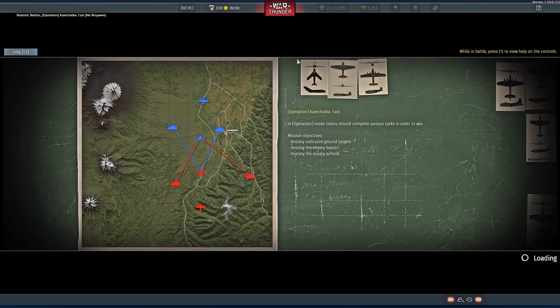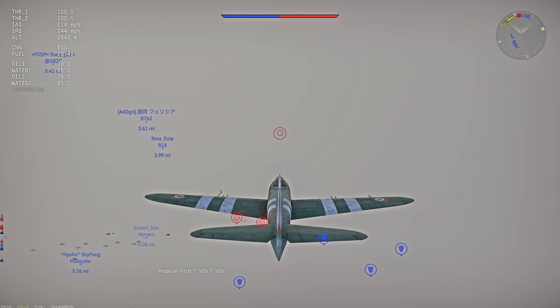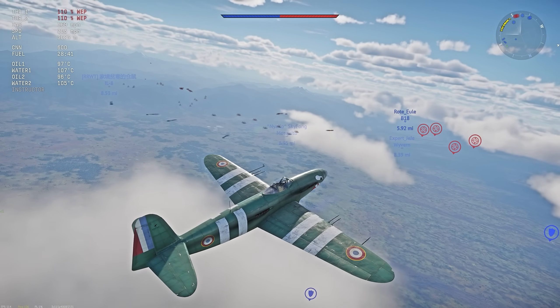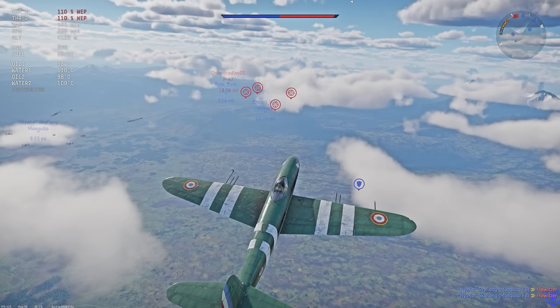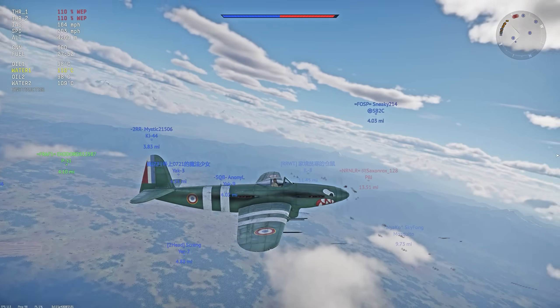Kamchatka. So I have actually just set up my prop pitch controls. I'm going to give it a go and see what we can get out of this engine. I'm going to side climb slightly, stick it at about a 15 degree climb. Propeller pitch all the way to 100% — that's better. We should be able to comfortably sit at this level. In that first match we unlocked probably about three performance modifications, so it shouldn't take us too long to fully ace this.